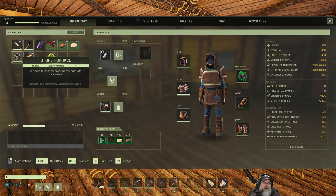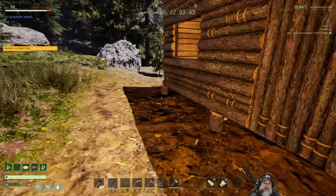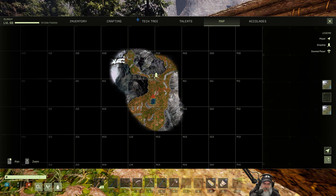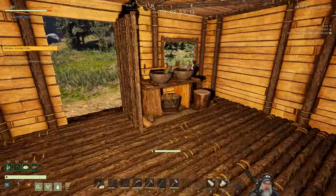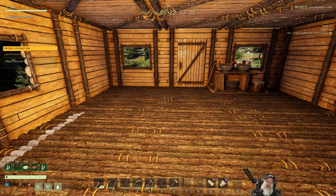I'm going to drop a stone furnace in the cave, load it up with iron and copper, and let it smelt up there, then bring the ingots back. I decided to build on the slate because I believe this is the arctic region we need to go to, not the southeast one I originally thought. So we're building by the lake for access to fish and to make fish curry - plus it's just a nicer place to build.